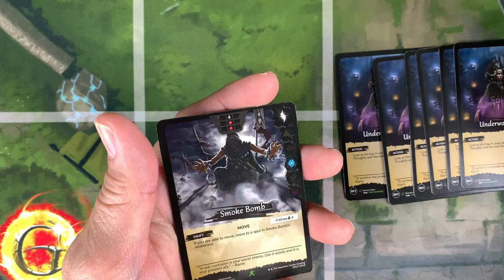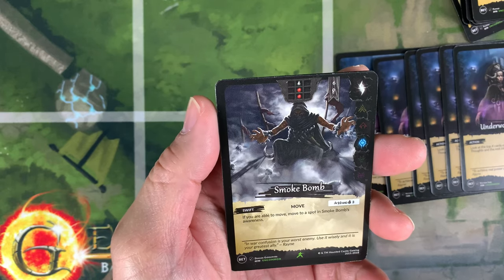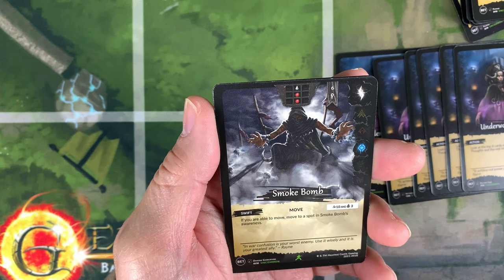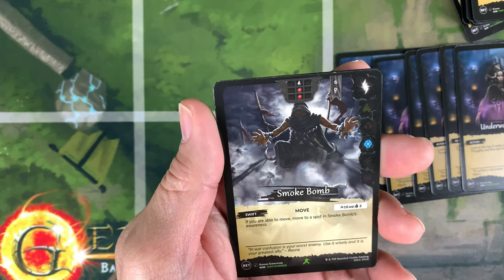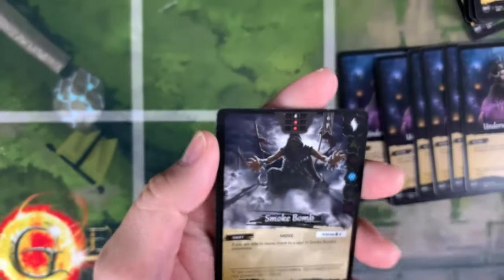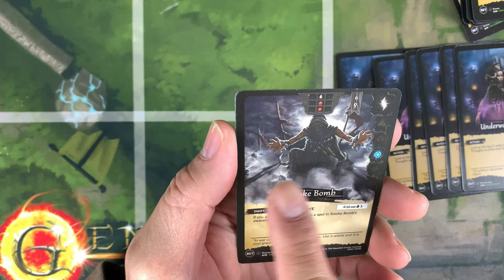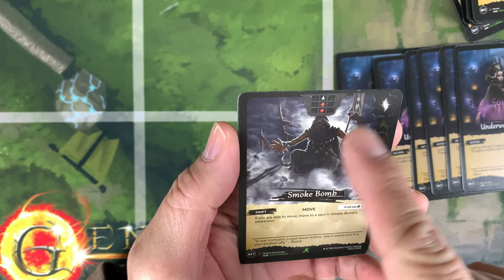Then I have a Smoke Bomb right here. Look at the artwork — this is a different artwork from the other Smoke Bomb, which I think is on the Welcome to Gillara or Raise set. This artwork is really cool — it's by Damian Chubstierski, one of my favorite artists in Genesis.